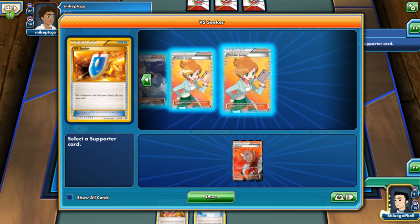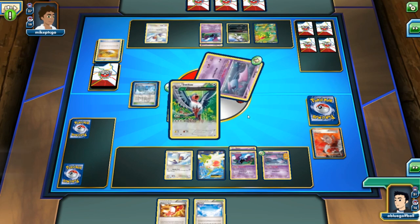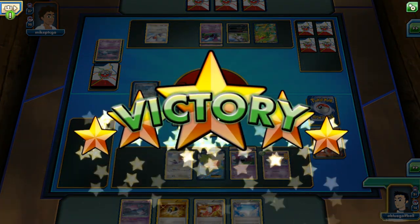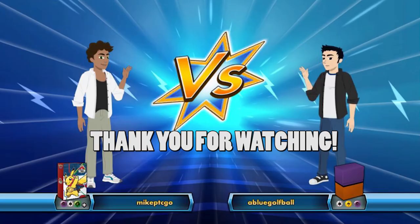Lysander here will be able to bring out the little Zubat again — it's that Lysander. What is that — four games, four victories achieved through simply Lysandering? Every single game reviewed thus far, Lysander seems to have brought about the victories, especially picking off the smaller Pokemon on the bench. Blue Golf Ball sweeps those two victories and is going to be the winner of 'Who Built This Deck Better.' That was very exciting and competitive seeing the builds and strategy behind them.